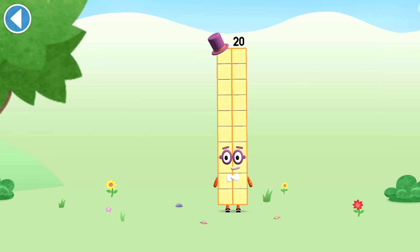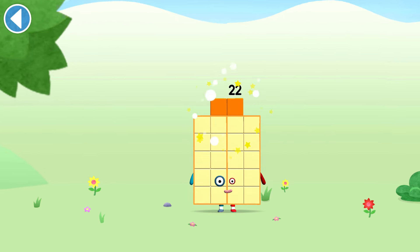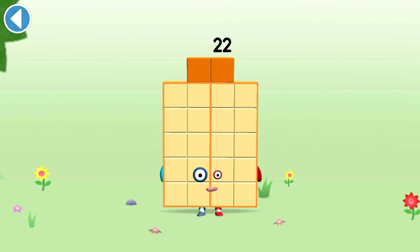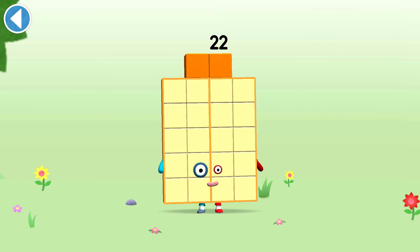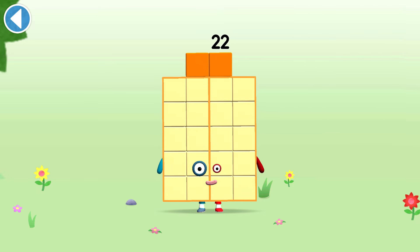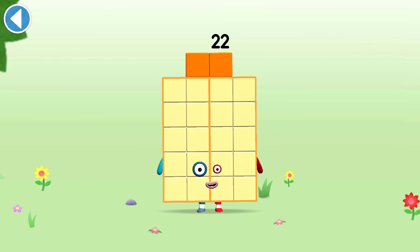You're about to meet number block 22. Can you add 2 to 20 and make number block 22? Drag number block 2 onto number block 20. Brilliant! This is number block 22. This number block is made up of 22 blocks. And 2 football teams.